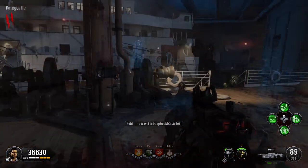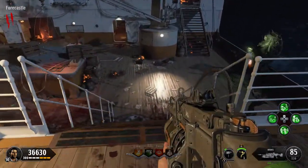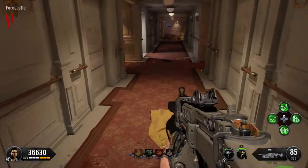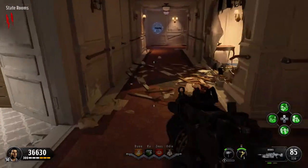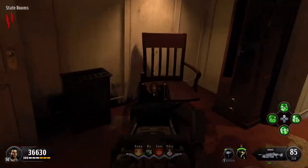The second part we need is in the state rooms area of the map. There are multiple ways to get there — I'm just showing you the most direct route from the spawn area. Go ahead and head down this hallway and check in this hole in the wall right here, and it could spawn on this chair.